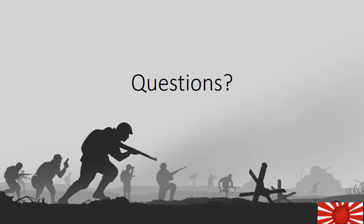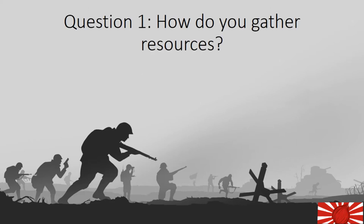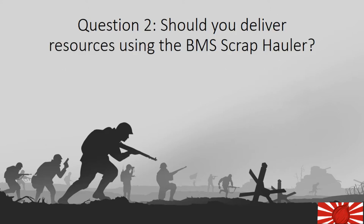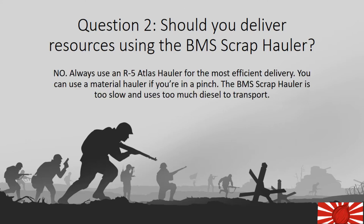Do we have any questions? As I can't hear your questions, I have some questions for you. Question one: how do you gather resources? You can use a hammer, sledgehammer, or a BMS scrap hauler — the hammer is the worst while the BMS scrap hauler is the best. Question two: should you deliver resources using a BMS scrap hauler? No, you should not — always use an R5 Atlas hauler for the most efficient delivery. You can also use a material hauler if you're in a pinch. The BMS scrap hauler is too slow and uses too much diesel to transport.